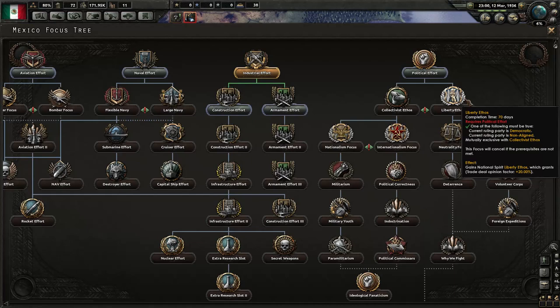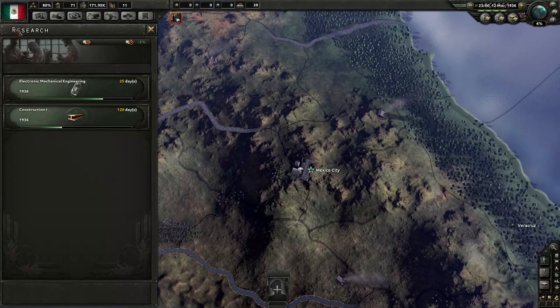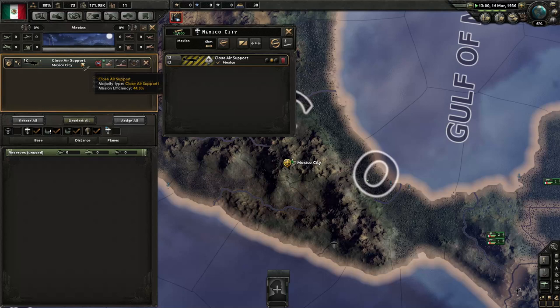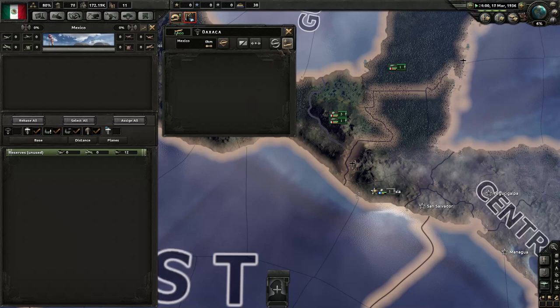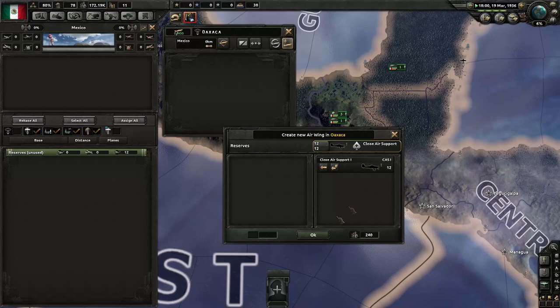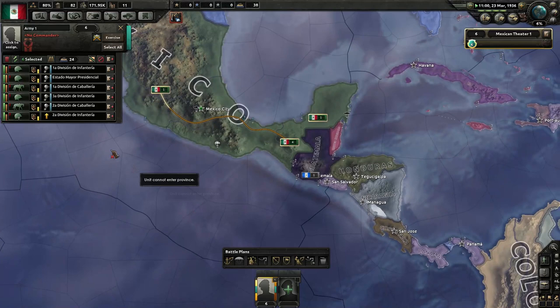So we're going to go with political effort. Our construction is getting a boost now because of the extra 50% speed. I'm going to unassign these planes and send them to the reserves, because we have a closer airfield just down here which is closer to our front line. We haven't built any new ones yet, which is a shame. Also, whilst I remember, we might as well group all of our units together and create an army — give it a general.